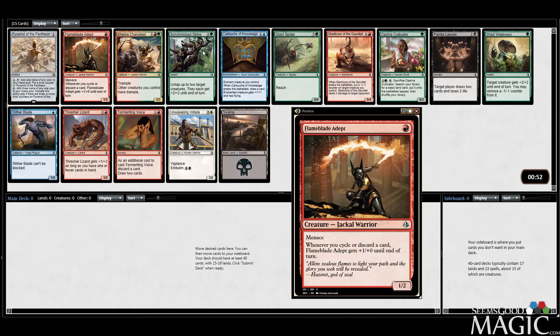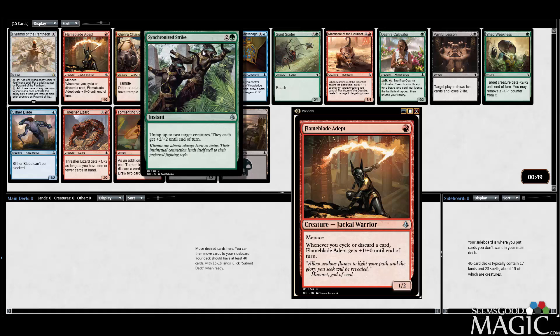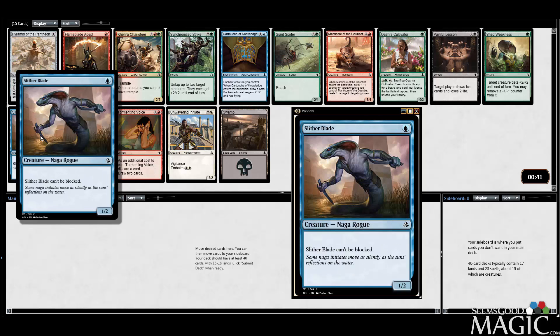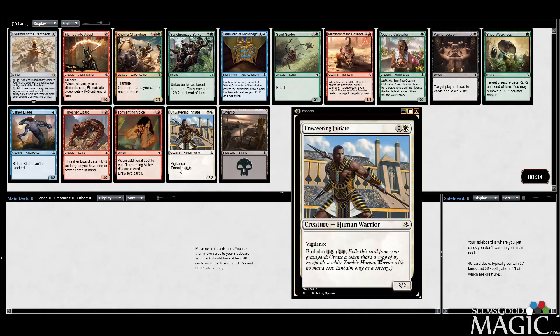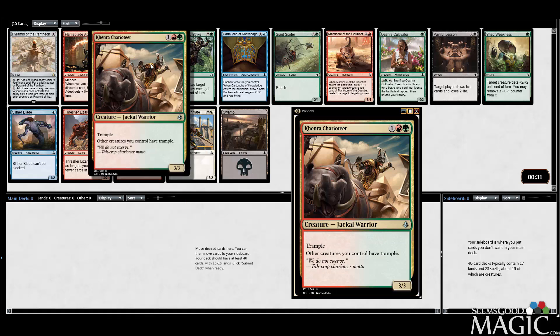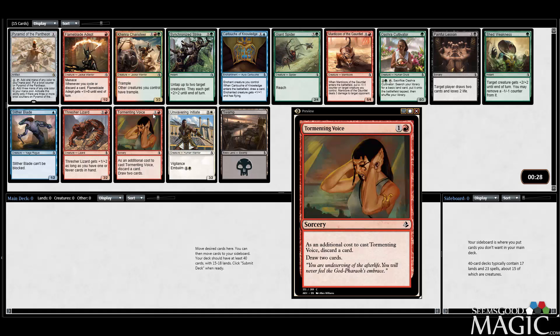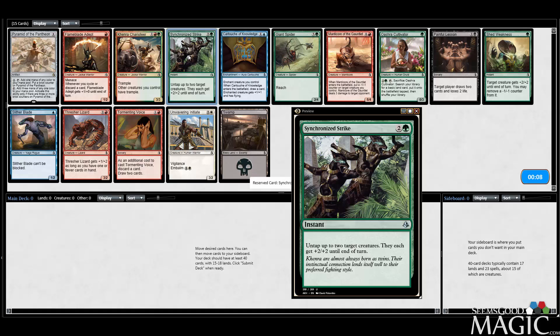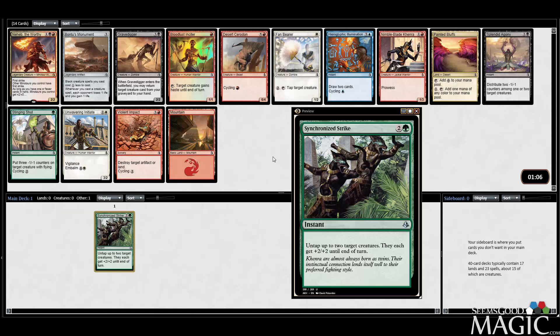What do we first pick here? I think Synchronized Strike is a really strong card, so I could see first picking that. There's also a Cartouche of Knowledge, which is good actually, but in blue — outside of the Slither Blade Hyper Aggro deck, I'm not super keen on it. Flame Blade Adept is good just because it's a one-drop with Menace, which is a pretty premium card. It's actually a pretty underwhelming pack, but I think we'll start it off with Synchronized Strike. This card has the most upside out of this pack — it's a powerful, versatile effect. Not only is it buffing two creatures, but untapping them as well in an exert format. Synchronized Strike is actually just a nuts card.